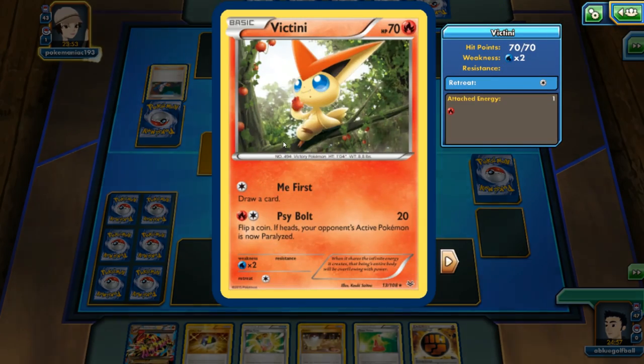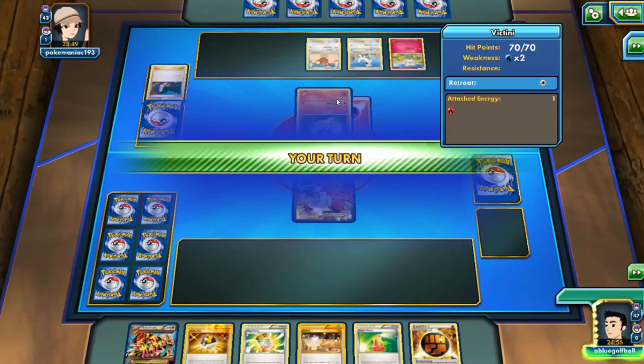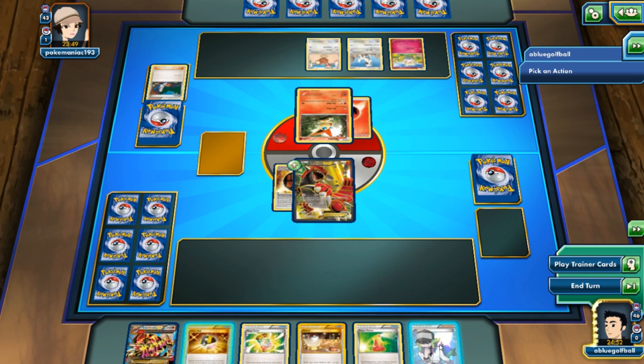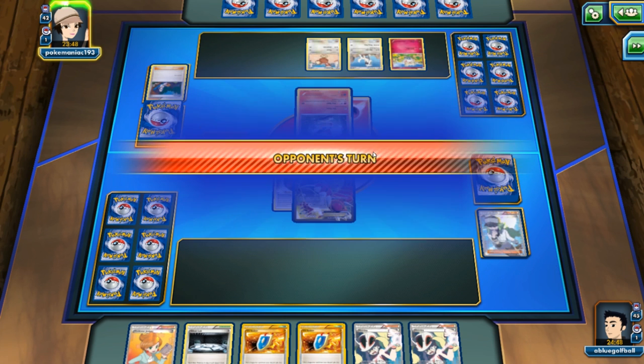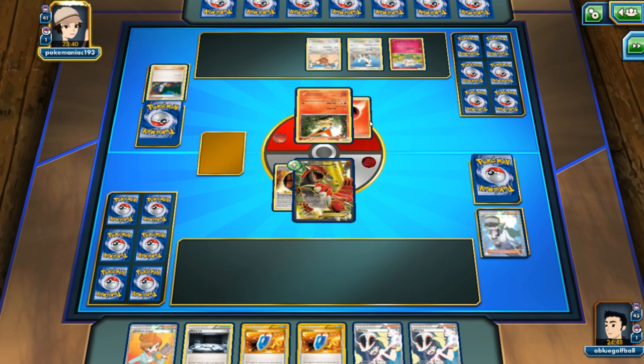We see my opponent drop an energy on Victini. My opponent might go for a Psybolt. I'm just going to end the turn. I'm really curious what kind of deck my opponent's playing — looks like Fire and Fairy with Colorless. I'm wondering, is this even a competitive deck? You never know what you run into. I believe my opponent had the advantage.